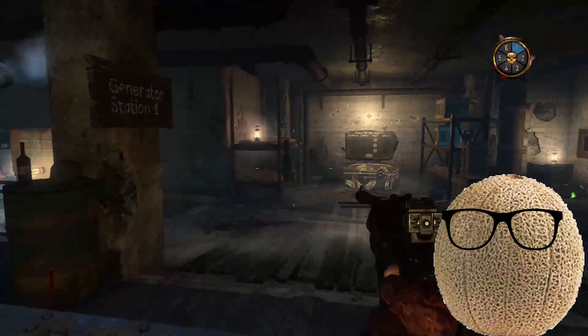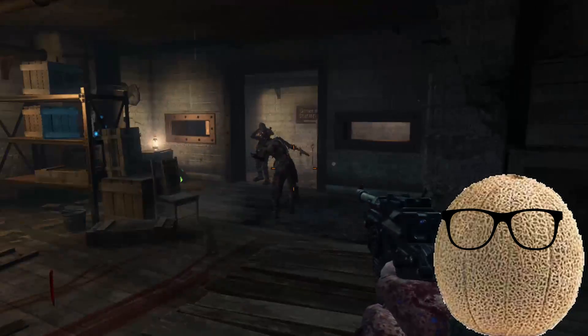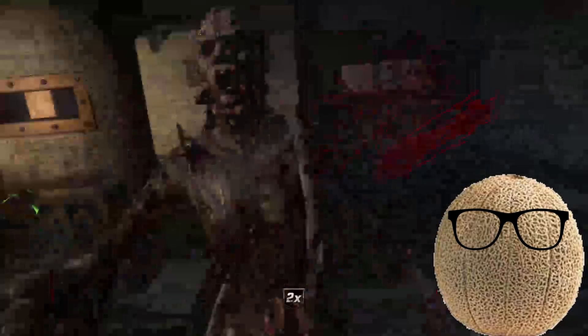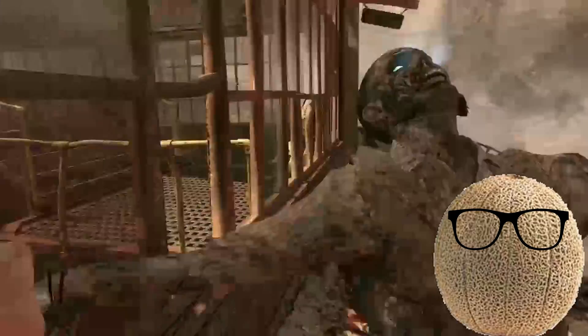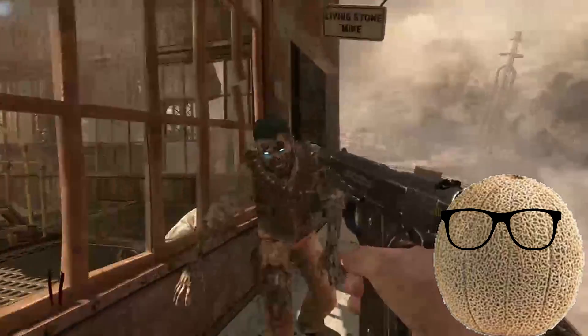To help you learn how to play, I will be going over the basics, starting off with the first thing that you should do in a game. You should knife all of the zombies on round one, and then on round two, shoot them five times and then knife them. This will maximize your point gain and start you off in a good place.